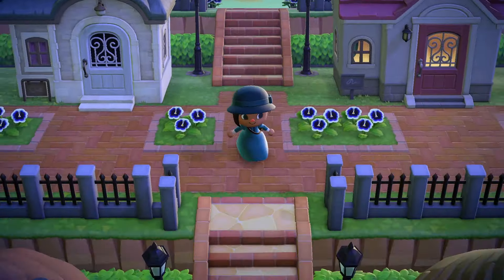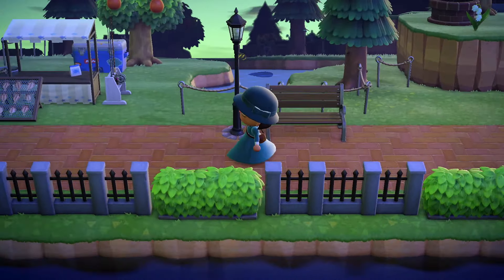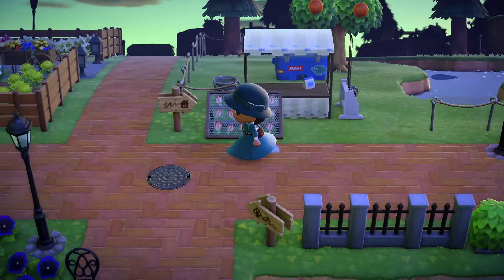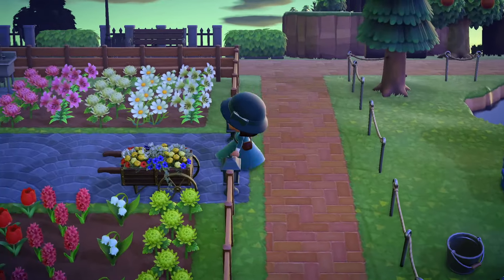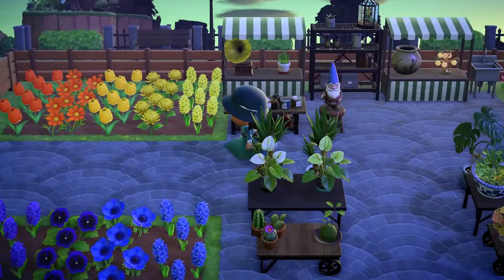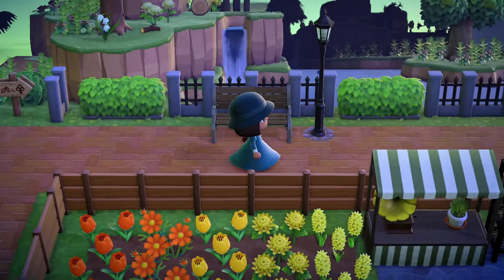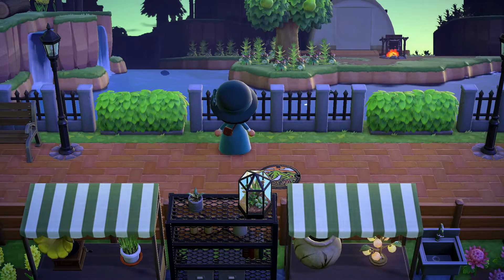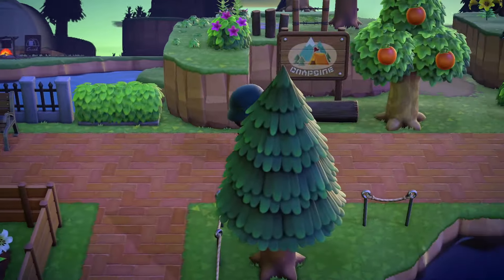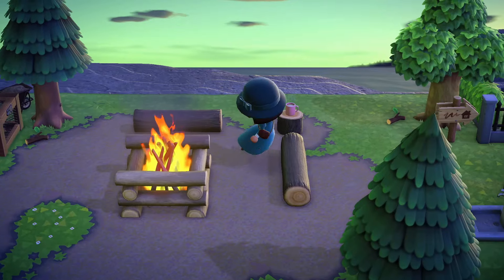Over here I have a pond with the fishing gear from the fishing tourney. Then over here I have my flower shop. I have at least one flower of each color here so that we can make arrangements, and there's that DIY table hidden over there as well as a counter. Over here we have my national park area where I went crazy with the weeds and the terraforming. Here is the entrance to that forest national park area of my island.